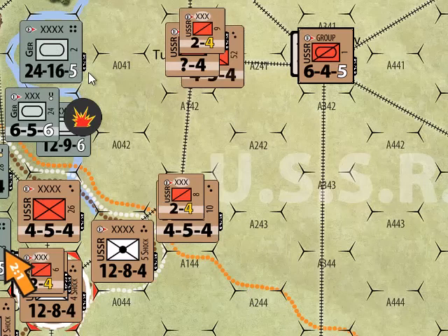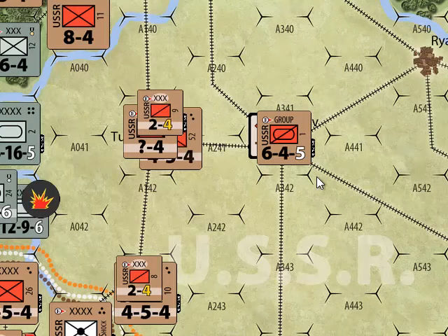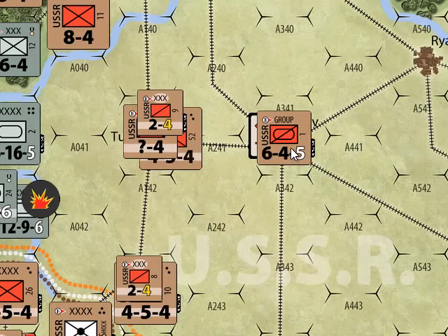The Soviets really have a dearth of large mech units — they have plenty of small ones like the little tank corps, buzzing around everywhere. Medium and large units are harder to come by; Soviet tank armies won't appear until later in the war. Early in the war, the best the Soviets can do is pull together these Cav-Mech groups. The beauty of that is the Cav-Mech group has a heavy zone of control in the six hexes around it.